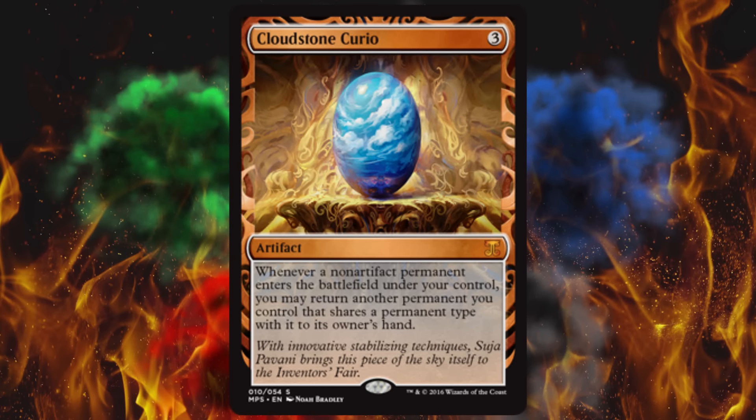Next up is Cloudstone Curio. Whenever a non-artifact permanent enters the battlefield under your control, you may return another permanent you control that shares a permanent type with it to its owner's hand. Can you say infinite combo potential? ETB effects with zero cost — holy crap. I've never even heard of this card, but just reading it, that's the first thing that comes to mind. This was only printed way back in the original Ravnica and that's it, currently sitting at $15.